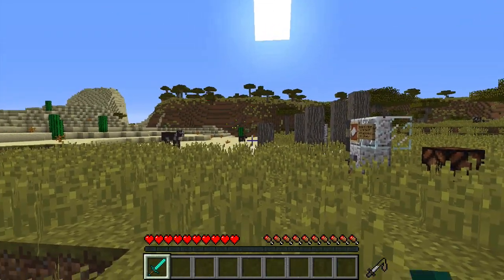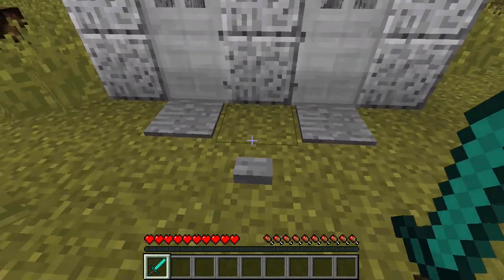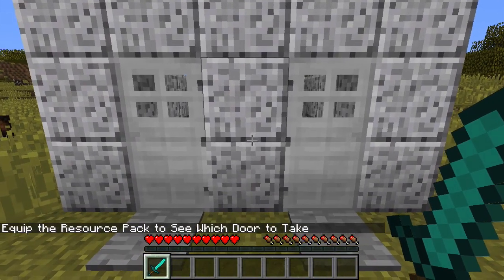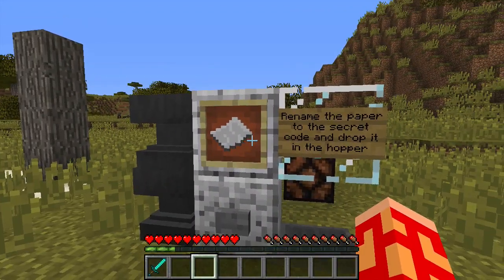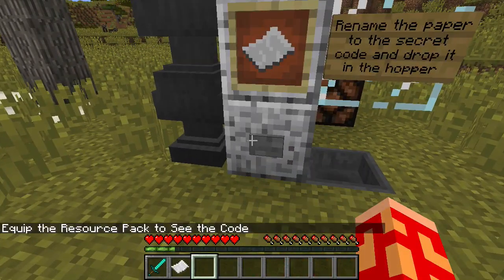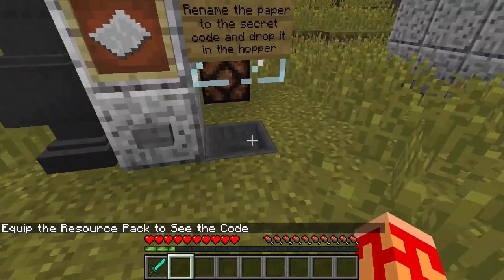There are a few ways, culminating in the best way, which is the one I showed in the intro, and I will show you how to do all of these. So right now I don't have the resource pack on. If I press this button, it'll say equip the resource pack to see which door to take. One of them will kill you, one of them will let you start the map. Here's another option: giving the player a piece of paper and it'll say rename the paper to the secret code and drop it in the hopper. If I press this, it'll say equip the resource pack to see the code. I can't do it yet.